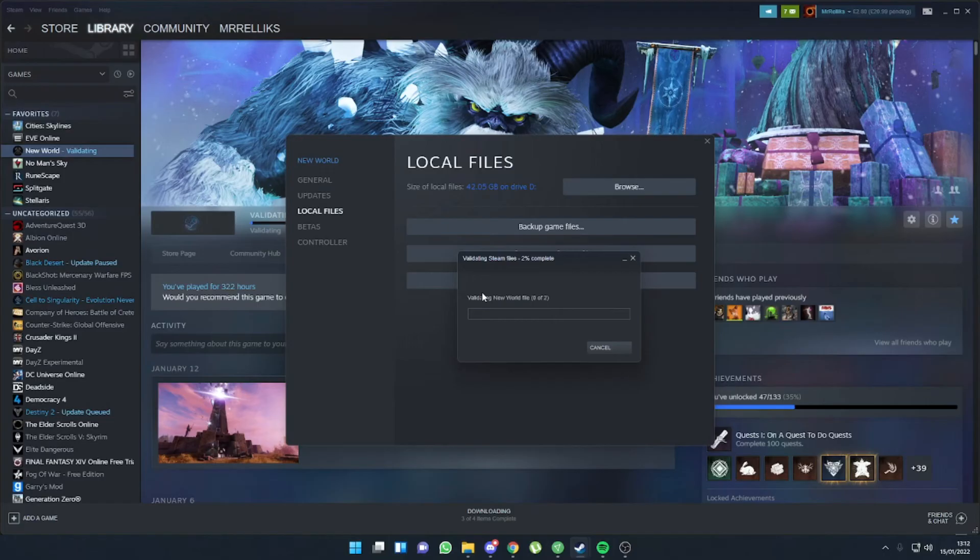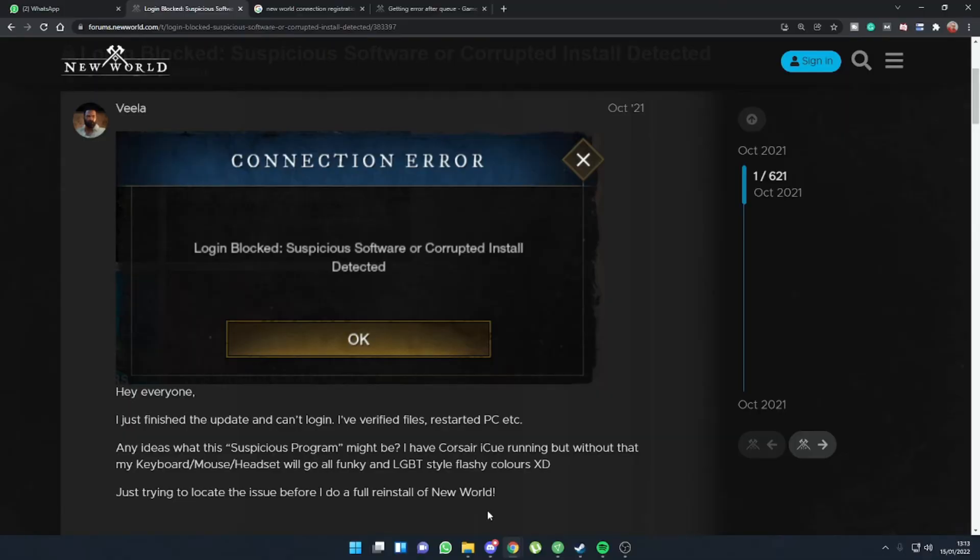I'm running on an external hard drive, so for me this is going to take forever. The reason I run on an external hard drive is just in case my computer ever has to reinstall Windows for any reason — I can quickly plug in the external hard drive and have all my games ready to go. But that is how you're going to fix this connection error where it says Login Blocked, Suspicious Software, or Corrupted Install Detected.